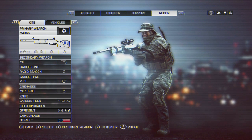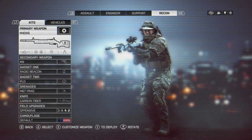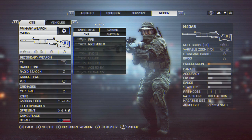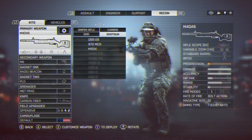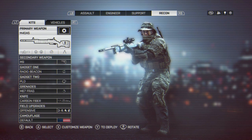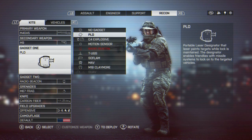In this episode of Battlefield 4 Bootcamp, we're going to learn about the fourth and final kit in our series: the Recon class. The primary weapons for this class are the sniper rifles. You can also unlock DMRs by leveling this class up. You can also use carbines and shotguns just like any other class, but the primary guns are sniper rifles. This is your spotting class, so let's go over the gadgets.